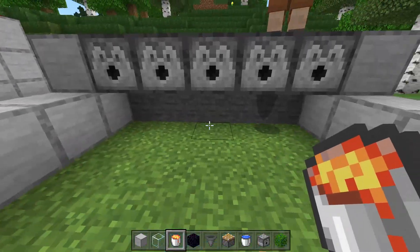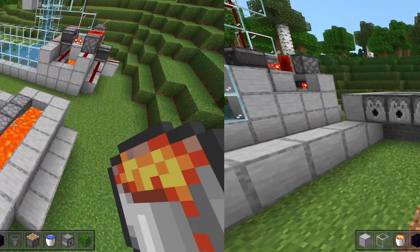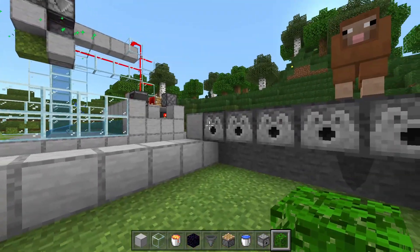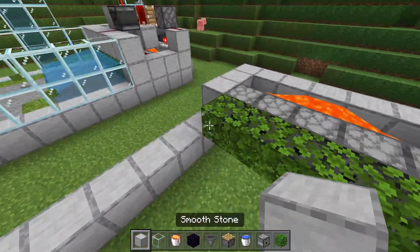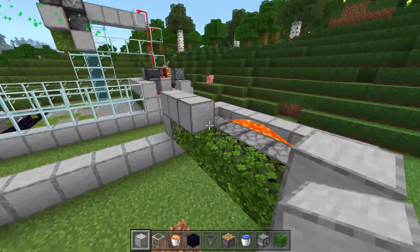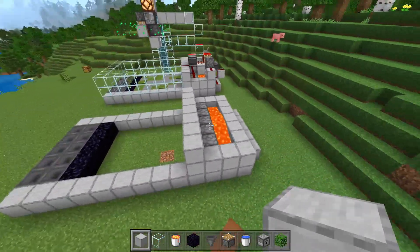The lava should create a wall of stone as it flows across, so we'll have some stone and all of the water will be gone. The next thing you're going to do is place leaves in front of all of these dispensers, then build up by two on both sides and create a nice little wall on top of the leaves so your farm should now look like this.